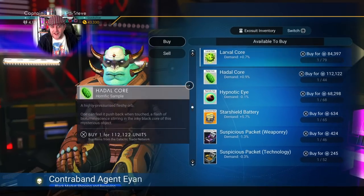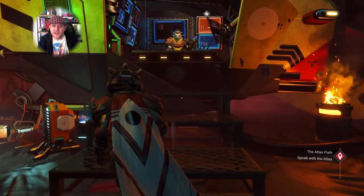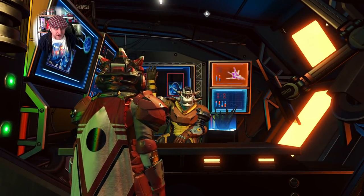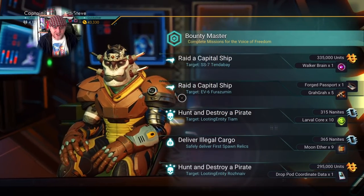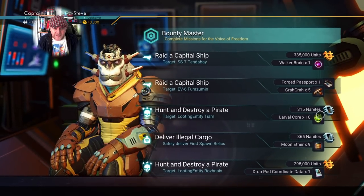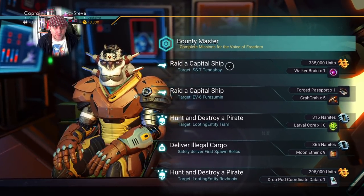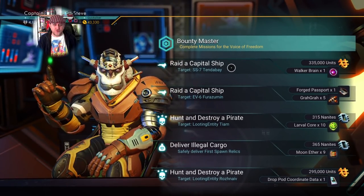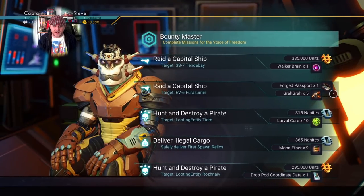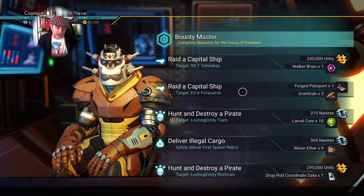This vendor offers both larval cores and hadle cores, which is a rarity — usually it's one or the other. On this mission list I've also got forged passports and walker brains. Walker brains are also a rare drop, but it's the forged passport I want to cover here.